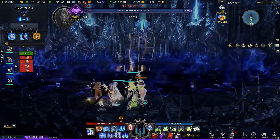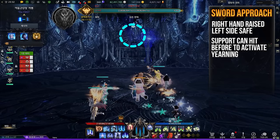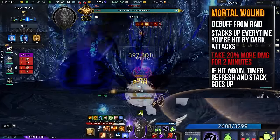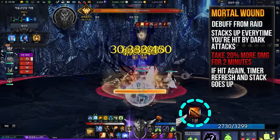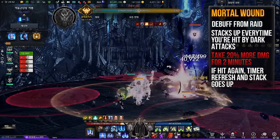You will start the raid by approaching Theomine's sword from far away. Wait until the initial explosion starts — it's a bait for blind runners. Approach the sword based on where his hands are raised. When you arrive close enough, stay far enough to not get hit by his initial wave of explosions. Getting hit by any darkness attacks from Theomine will give you mortal wound debuff for 2 minutes. You receive 20% more damage from all attacks per stack, and every time you're hit, the stack goes up and the timer refreshes.